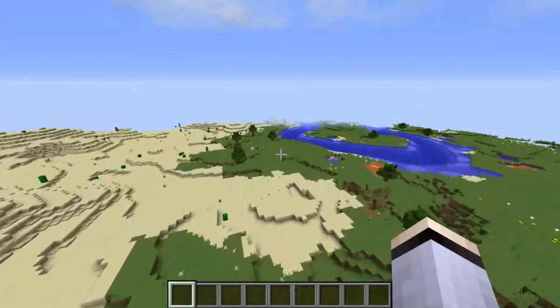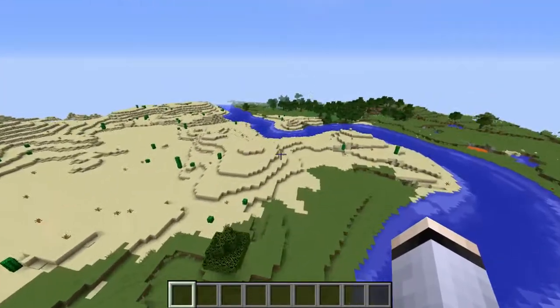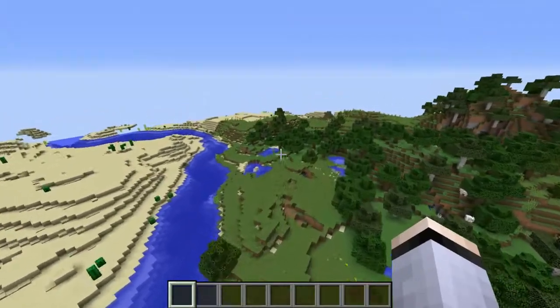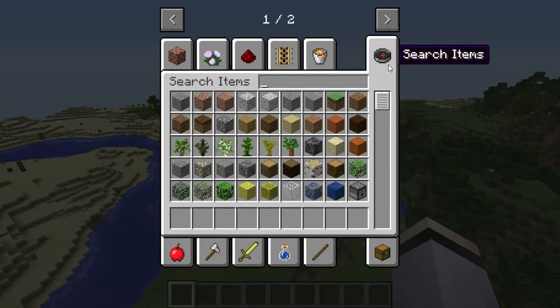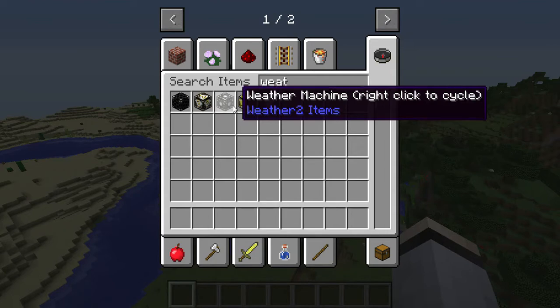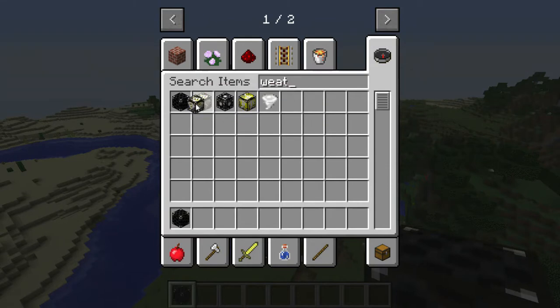I like the hail in this mod - apparently you can take damage from it, which I thought was really cool. There's a siren and also a weather radar. You can also see there's a weather deflector, which I guess deflects tornadoes if you don't want your base destroyed. There's also a weather machine that summons weather and a weather siren, which is basically a tornado siren.